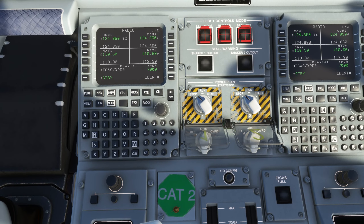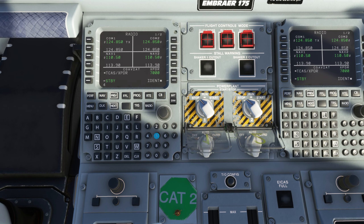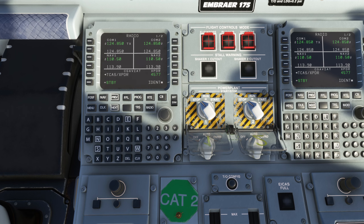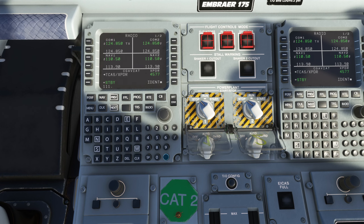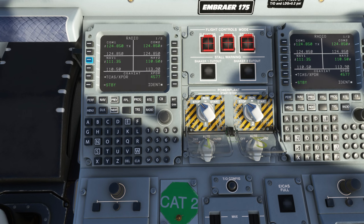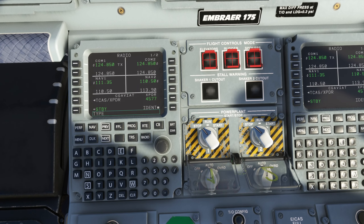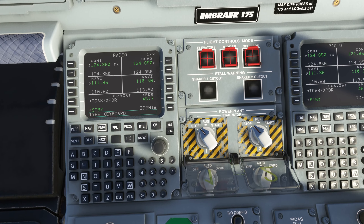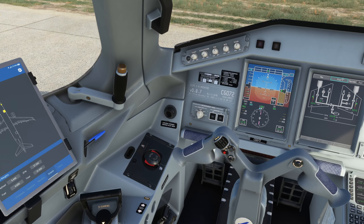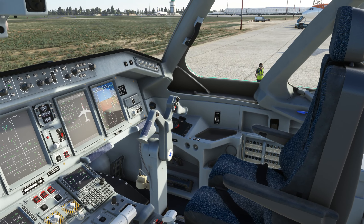Fuel quantity check: we go to the fuel page and we see it listed here in pounds — 10,140. You can also check it on the iPad — 4,600, I believe that is in kilos. I'm not going to be programming the MCDU today, but we'll put a few things in: 4577 will be my squawk. I'll set 111.35 as my ILS for runway 23 at Southend. Remember, if you mouse over the MCDU screen you can type with the keyboard.